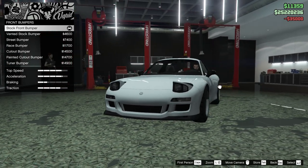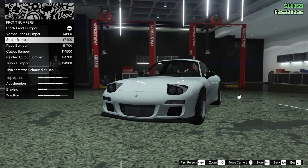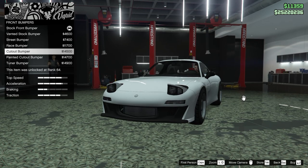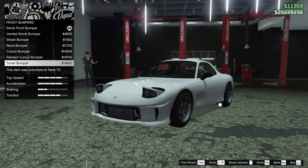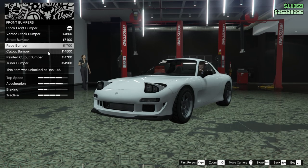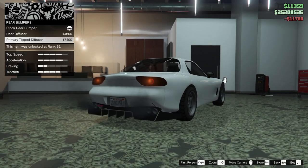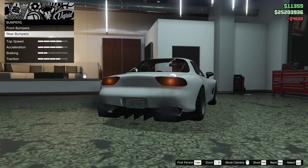For the bumpers, we have front and rear options. For the front bumpers, we have the vented stock bumper, the street bumper, the race bumper, cutout bumper, painted cutout bumper, and the tuner bumper. I personally kind of like the race bumper or the street, but we're going to go for the race bumper. For the rear bumpers, we have the rear diffuser or the primary tipped diffuser. I'm going to go for the regular rear — I don't really like the primary tipped.